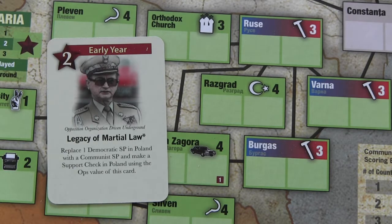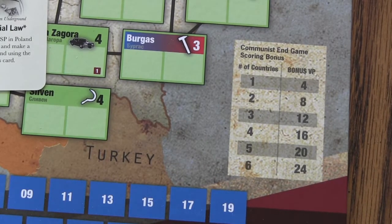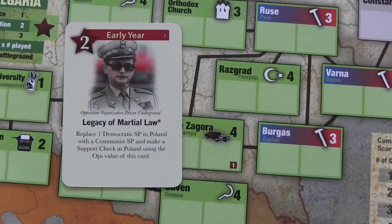The purpose of the communist player is to try to hold off the tide of Democratic revolutions until the end game. The communists will get more points at the very end for all the countries that remain communist whenever the game ends. So the communist is trying to keep revolutions from occurring, stemming the tide, while the Democrat picks up more steam as time goes on.